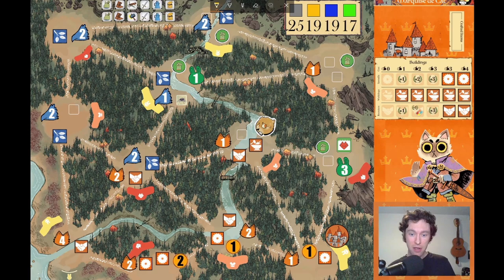So here we are in the Autumn map. Marquis is sitting at 19 points. It does look like if we don't do anything, this Vagabond is going to win the game, sitting at a menacing 25 points. But the Marquis at 19 actually can win the game on their turn, so this is an endgame puzzle.